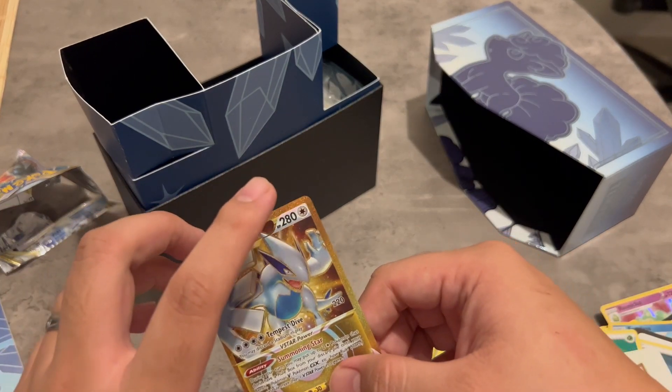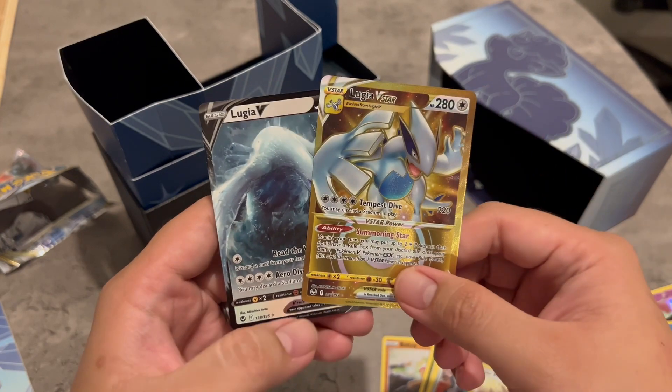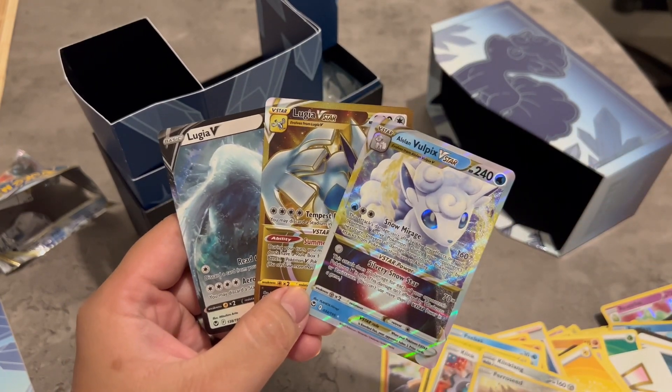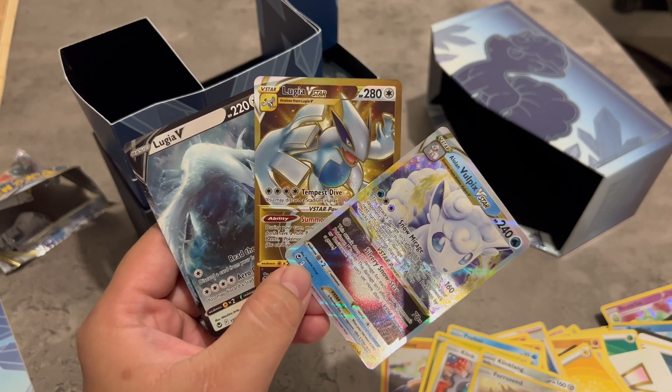Not too bad, man. This is amazing. We have Lugia V, a Lugia V-Star, and Alolan Vulpix. Very nice hits. There you go. Thank you for watching — until the next one. Bye-bye!